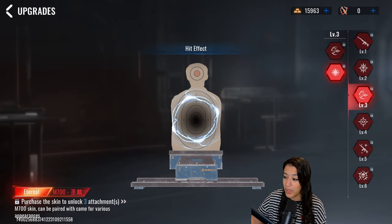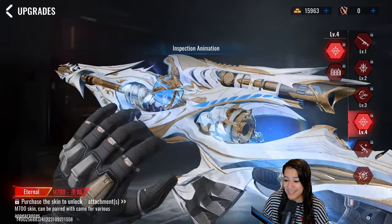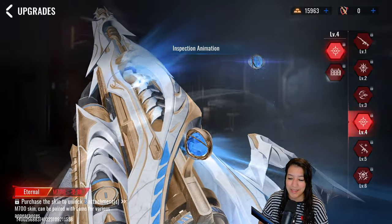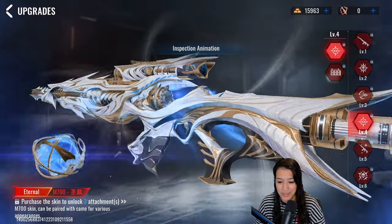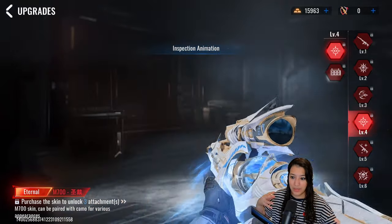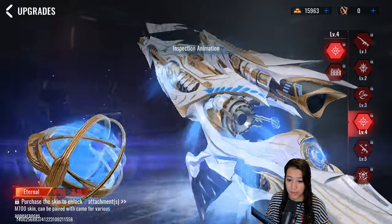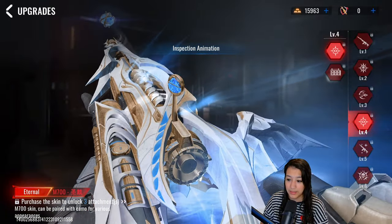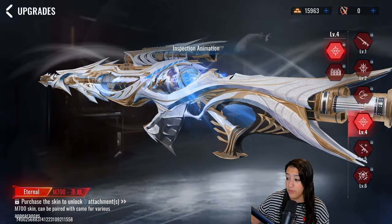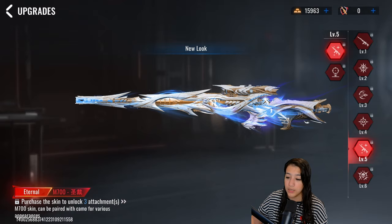Up next we have the inspection animation — oh man, that looks good. It's giving me the same vibe as the P90 Eternal skin, with a ball going around the gun. This is very cool — the gun is kind of floating in the air and you don't even see the hands anymore. You can see a lot of glows and effects coming out of the gun while you're inspecting. Very very cool.